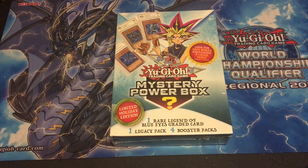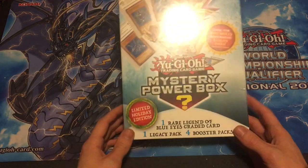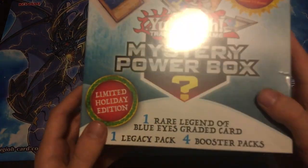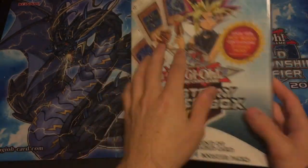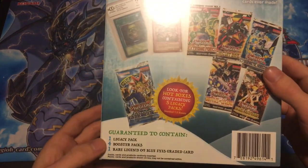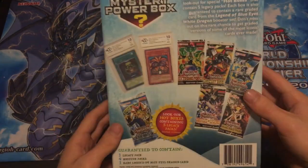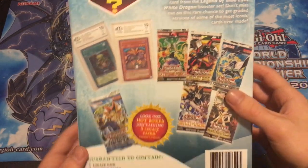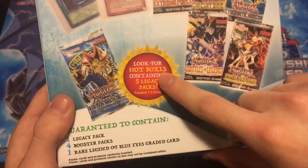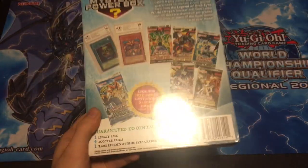What's up YouTube? SkyTheOneGuy here. I just wanted to talk to you guys today about the Mystery Power Boxes. I recently opened up two of these on my channel, but I have since then bought more. For those of you who don't know, they come with one graded LOB card. They also come with one Legacy pack — an older Legend of the Blue Eyes era pack — and four newer packs. They also have a one-in-five chance to become a hot box containing all five Legacy packs.